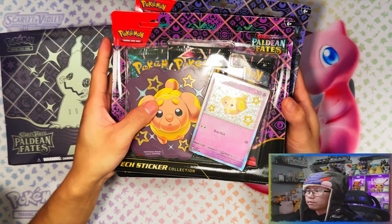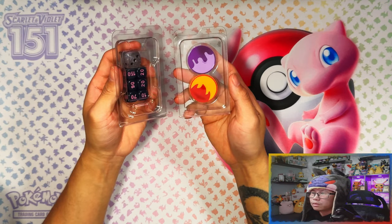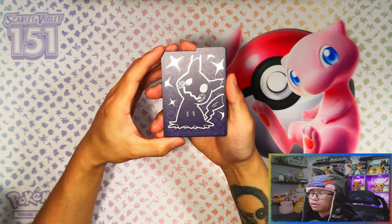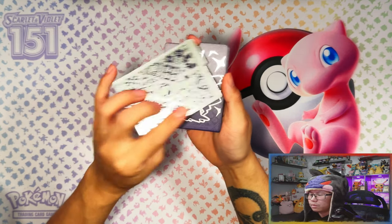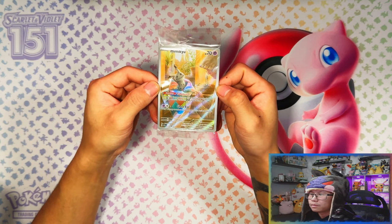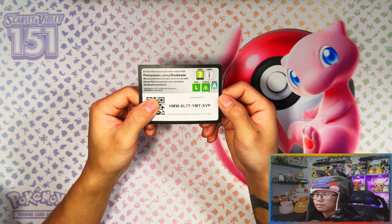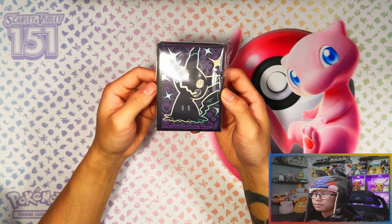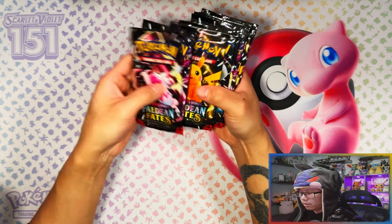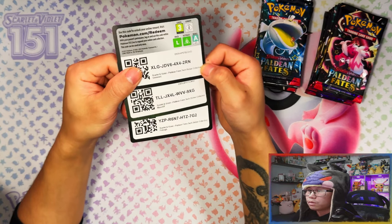Let me crack these things open. Here are your condition markers and your damage and dice counters from the ETB. Here are the deck dividers — that's the front with a Mimikyu, and that's the back. Here's your promo card, your gold card, and your sleeves.